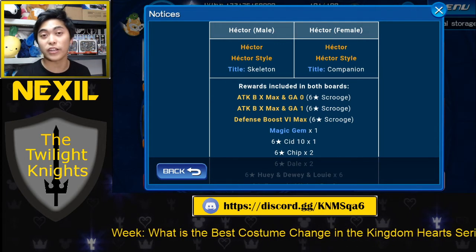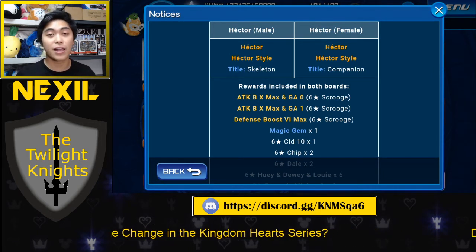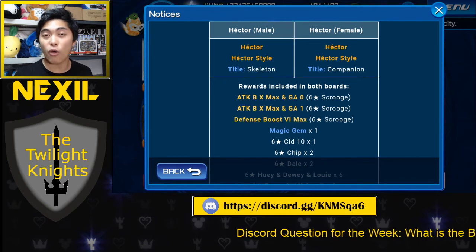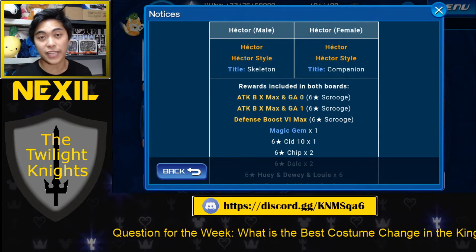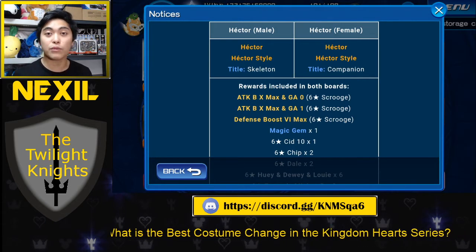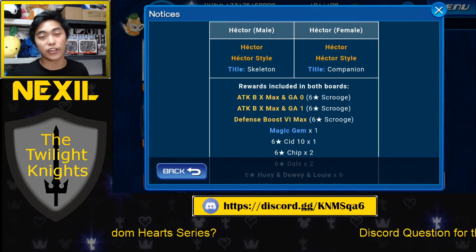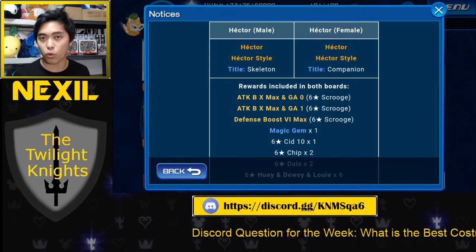So it's really good at decreasing Gauge costs, making sure that you have more Gauges to activate medals later down the line. This is important for things like Reverse Keyblades, because Reverse Keyblades have very, very low amounts of Gauges. When you have Attack Boost 10 Max Gauge 1, you can take a medal that costs 6 Gauges and effectively reduce it down to only spending 1 Gauge. And that's important when you've only got between like 10 to 13 Gauges. So it's really good for Reverse Setups, and on medals that cost usually about 4 or more Gauges.